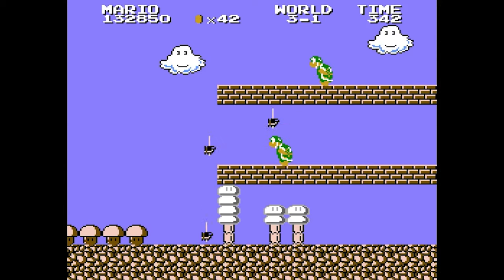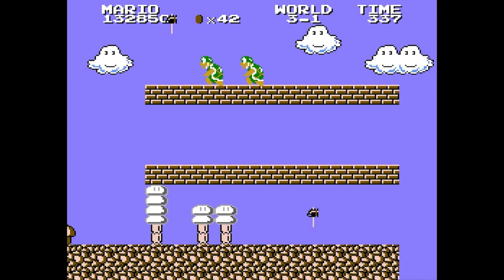The other bug I want to mention can happen in literally any stage the Hammer Bros show up, as standing in a specific spot will ensure that you don't take any damage from them. This happens if you're right at the edge of the screen, where for some reason their hammers can't interact with you, giving you a bit of a breather until you figure out your next move.